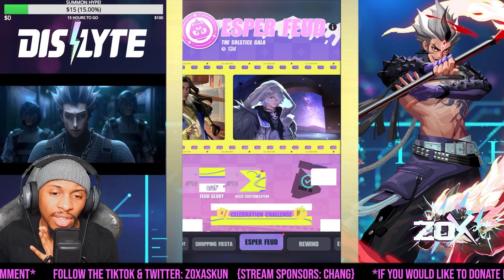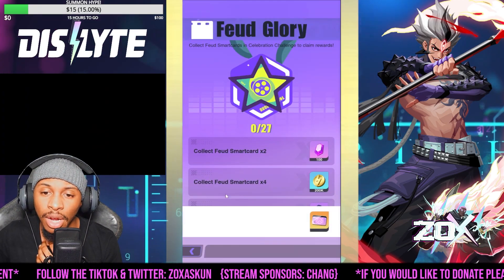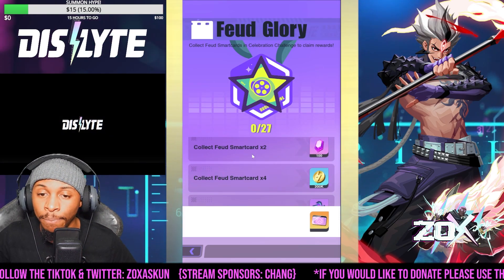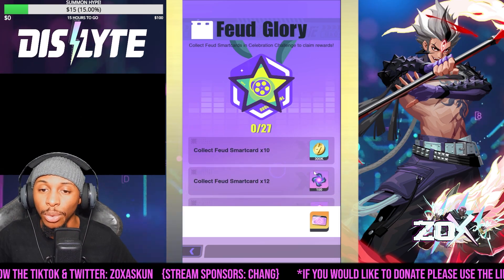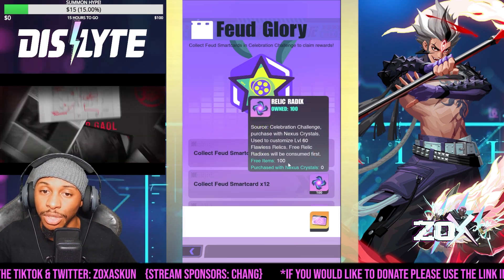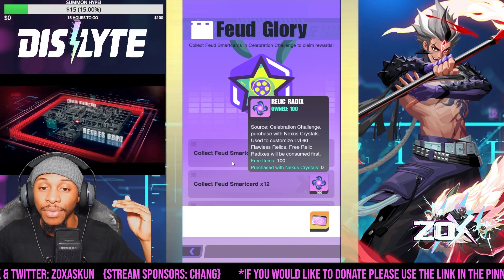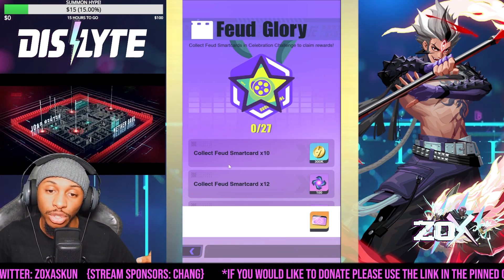Now when we're looking at the Feud Glory, this is going to be for collecting smart cards, which are going to be these stars along the way. They're going to be allocating you this resource right here called the Relic Radix, which will allow you to be able to work on the free relics that we'll be able to craft.